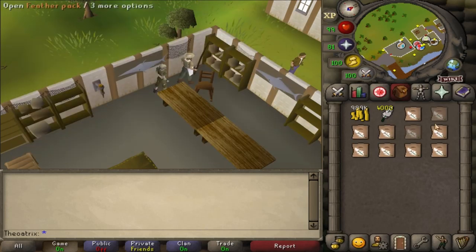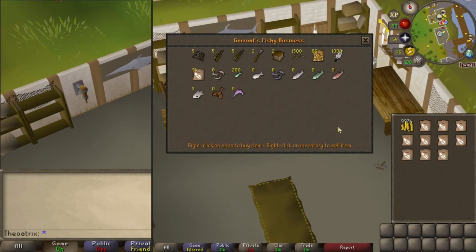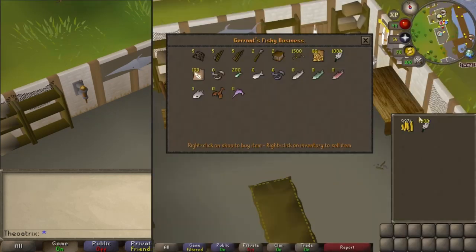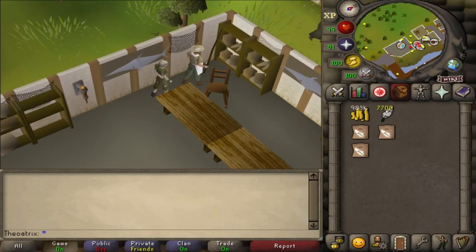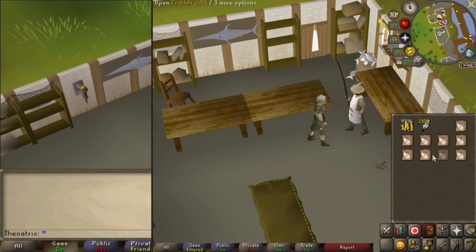That GP per hour isn't that great, but you can easily do this on two accounts at once, increasing your profit to over 400k with very little requirements. The only real requirement is to have a bit of starting cash so you can stay here as long as possible, although you can just work your way up from a small cash stack, selling the feathers when you run out of money each time.